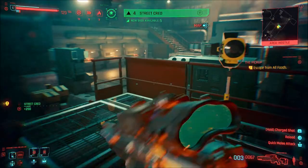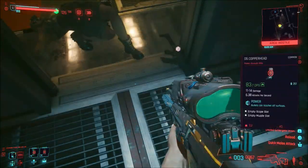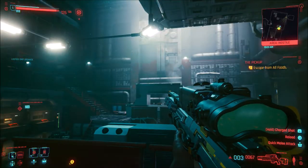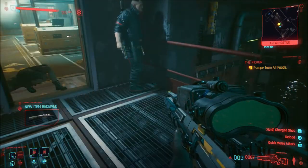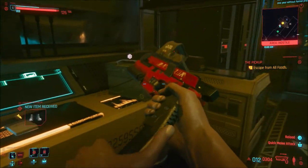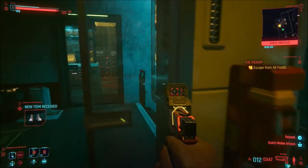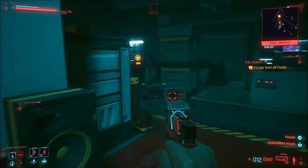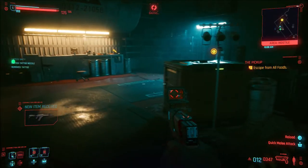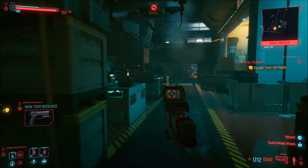That was a hell of a headshot — did you see that? God, that was amazing. So as you're coming through this area, this is the first area you come into after leaving the main room where you had the conversation with Royce. Let's just make sure this room is empty because we don't want anyone interfering. Seems like we're all fine at the moment.